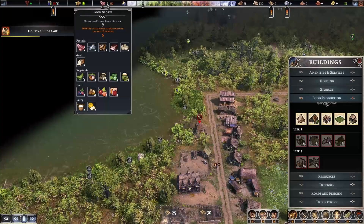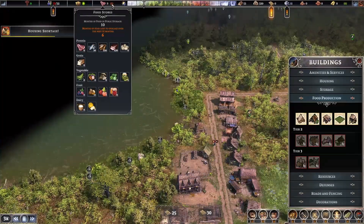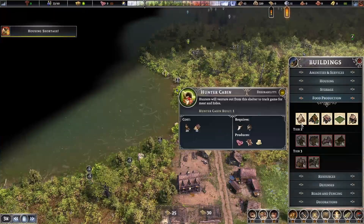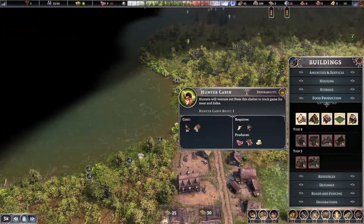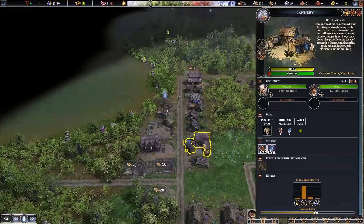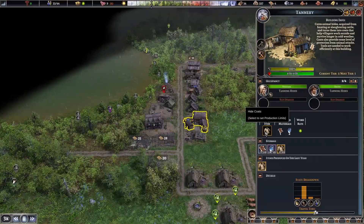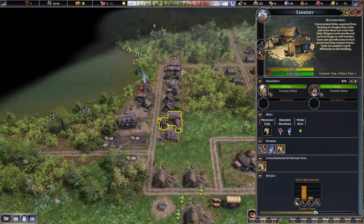Nine months of food — six months are going to be spoiled. I'm thinking another hunter. Fishers are easy, let's do more fishermen. The tannery is done so we've got a couple of people making coats — that should help us out for next winter.